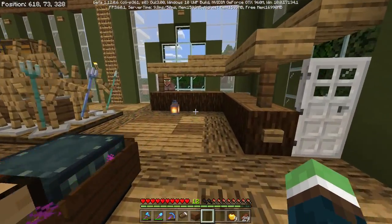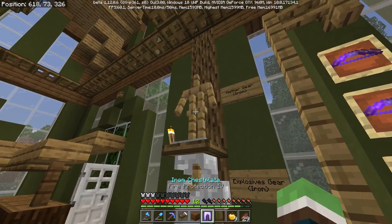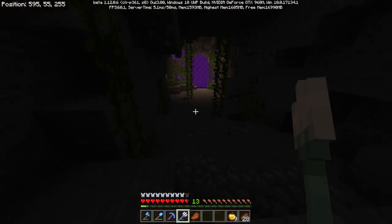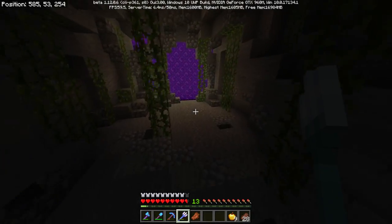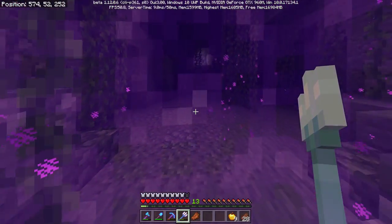Sounds like villagers are up. No — my villagers despawned. Crap, oh well. Fire protection — fire protection. Actually, I found some diamond gear from our recent End visit that has fire protection on it. I wouldn't mind putting Feather Falling on the boots, because that would make sense for the Nether since you fall a lot.